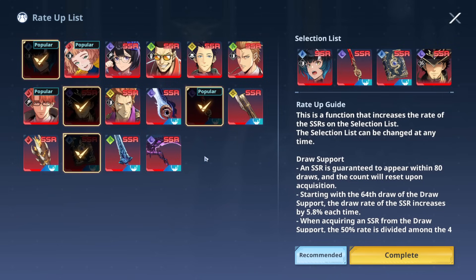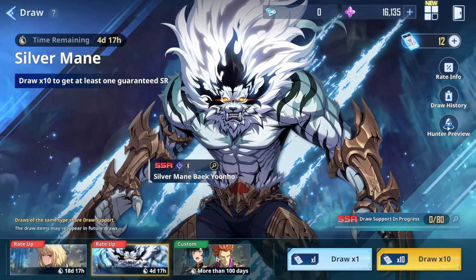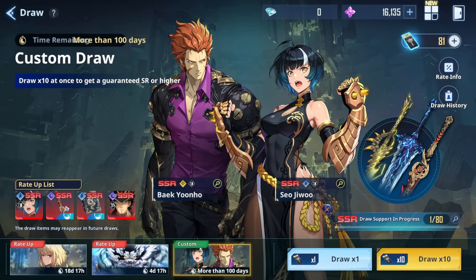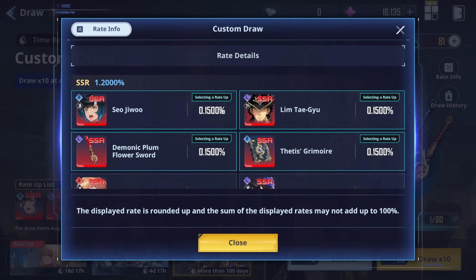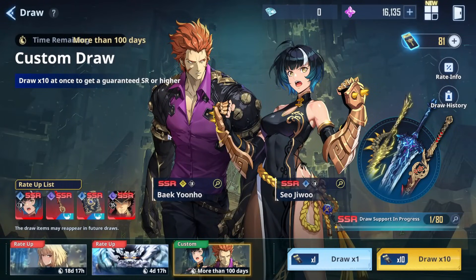He will most likely be available on the custom banner, and if that's the case you're saving a lot of essence crystals and a lot of premium tickets by not summoning on his radar banner and instead summoning on the custom banner. The chances of pulling the unit you want with a rate-up are 0.15%, but hey, it's better than 0.05%, is it not? I just wanted to make this video in case you're a little confused, because I've seen a lot of players ask me these questions.